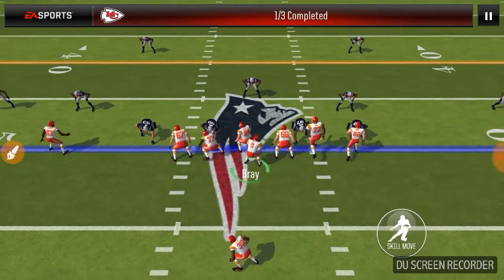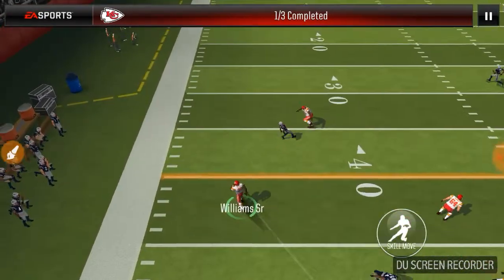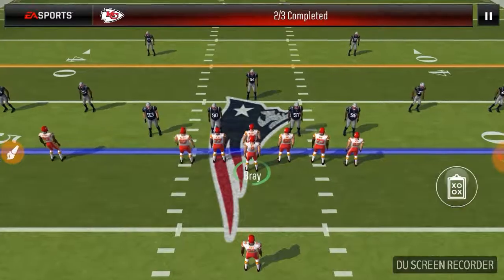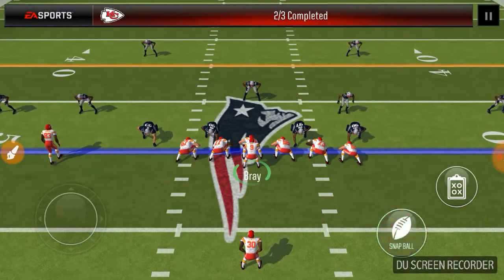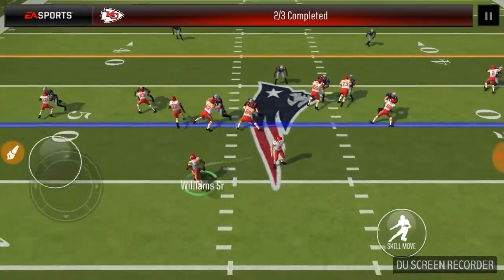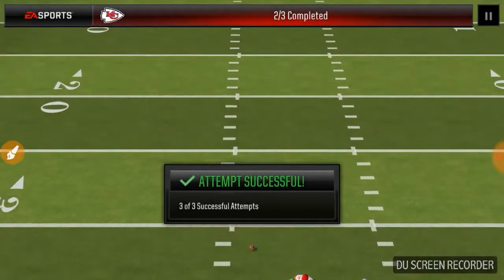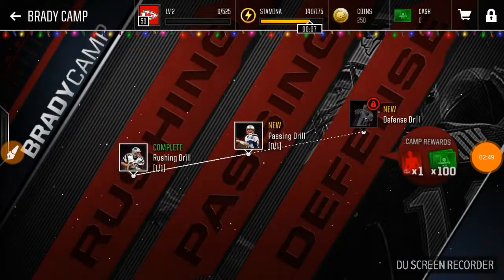Now it wants us to use the tap controls — okay, that's what it means. And we get the first down. The third attempt is going to be tap controls or the analog. We're going to go with the analog stick here, and run it up with William Sr. and he gets it. That's the first step in the Brady camp. Now we have to do the other two. And we just reached level two — that's pretty good.